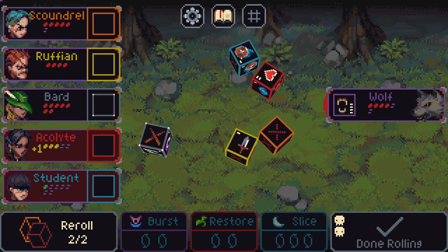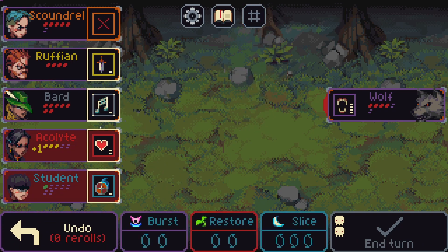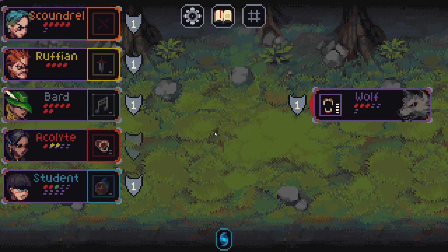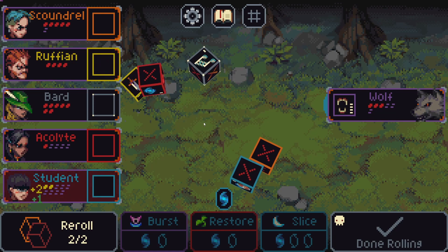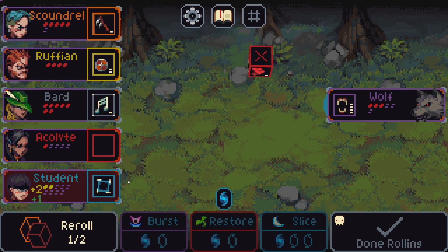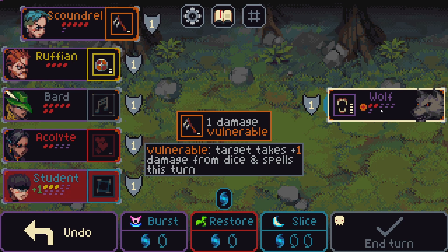We'll change the ruffian if we have the option. The owl, please. This is the longest slowest fight — we're just not rolling what we need to kill. Thankfully we were able to do it before. Yeah, sure, this is much better. Roll, boom, boom.